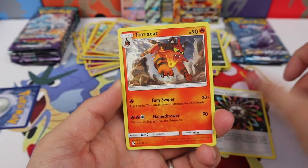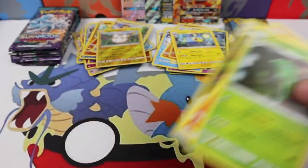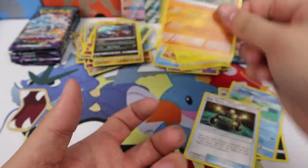We have Energy, Rainbow Energy, Torracat, Metapod, Togedemaru, and a Lanturn Regular Rare. We have a Krokorok, Pelipper, EXP Share, Sharpedo Reverse Rare, and a Hariyama.